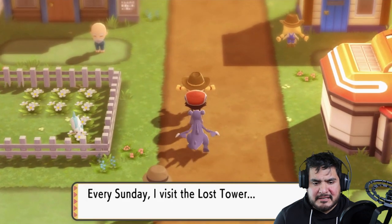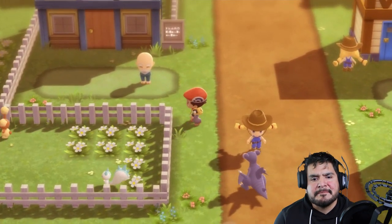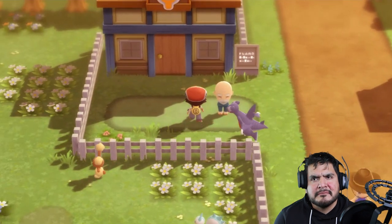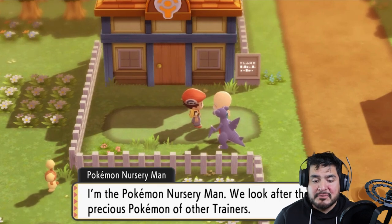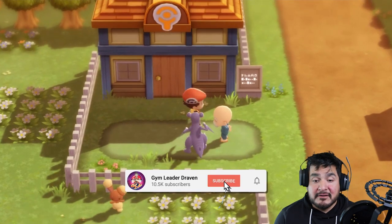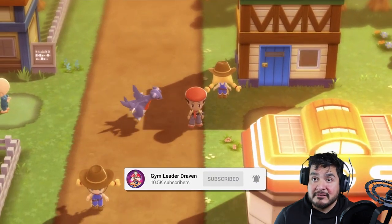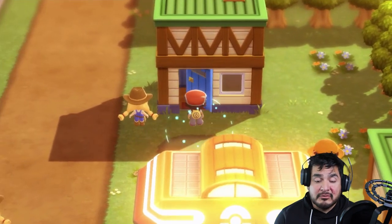Talking to this lady, she says every Sunday she visits the Lost Tower — and it is Saturday right now. The Pokemon Nursery man says: 'We look after the precious Pokemon of other trainers. If you'd like us to take care of your Pokemon, have a word with my wife.' This is the lady to go to for raising and breeding Pokemon.